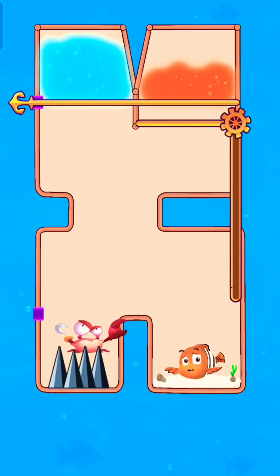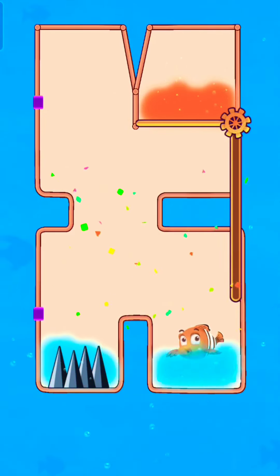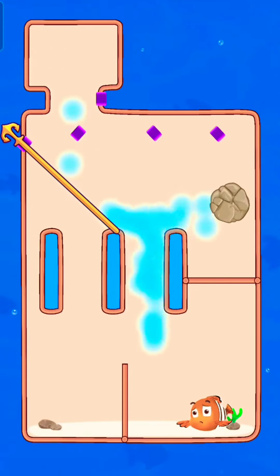Grab the crab in the spike, now release water to save our fish. First release the stone in the hole, now release water to the fish chamber.